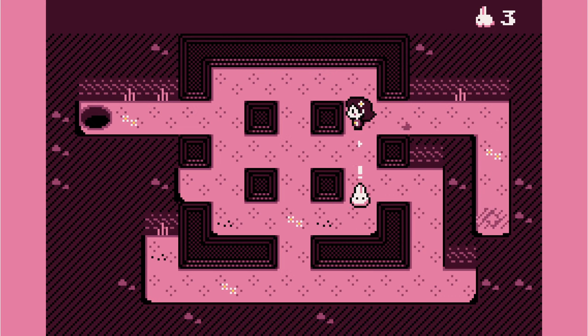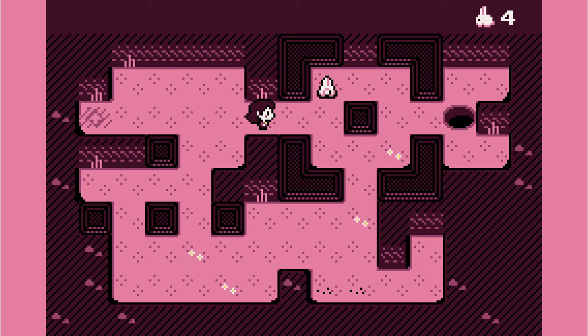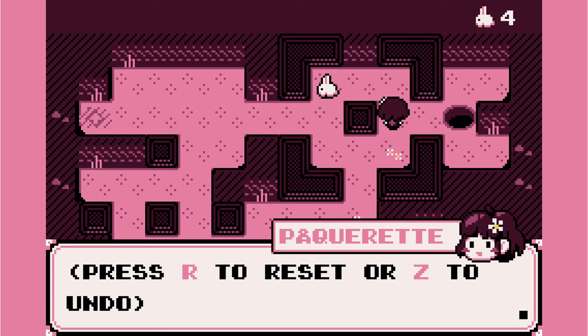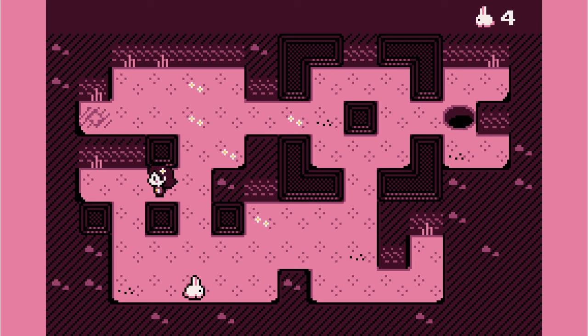You're going to your left. And then they're going to go to their left — oh wait, and then they go straight. I've got your bun. I will never get this bun this way. I should do this differently. Press R to reset or Z to undo. I need to do it that way. Got you. Very nice.